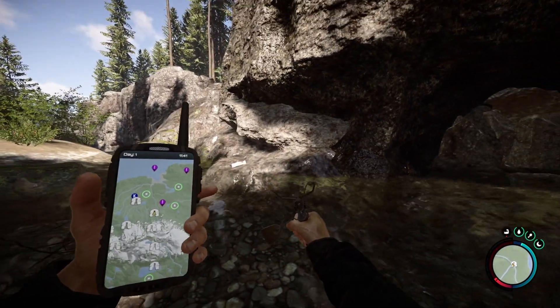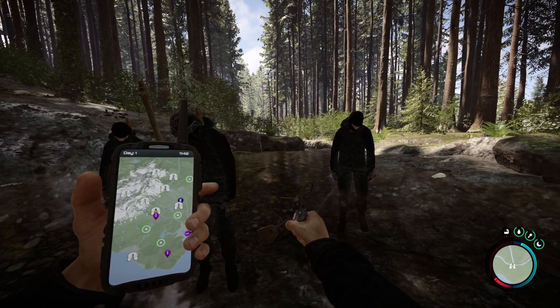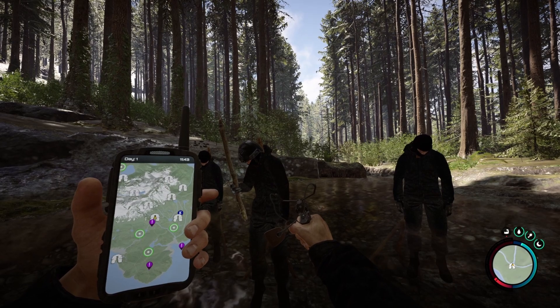If you pay attention to the map, it's also where the pistol is — it is just a straight shot from where the pistol is. If you want the slingshot, it will be on this guy, in his pocket. There you go.